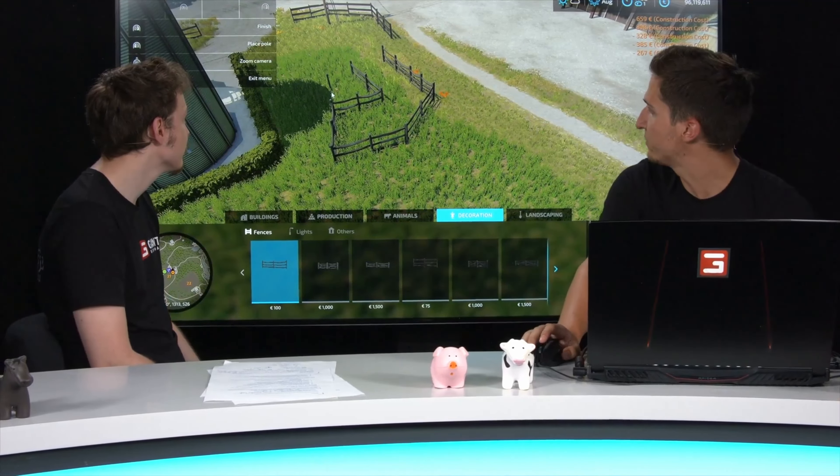Animals contain pens for your animals in different shapes and sizes with some additional functionality. Decorations contain your fences, street lights, and more — with these sets you can provide your farm with a lot of detail. And landscaping is the tool for sculpting, painting, trees, and plants — here you find everything to make your farm more individual.